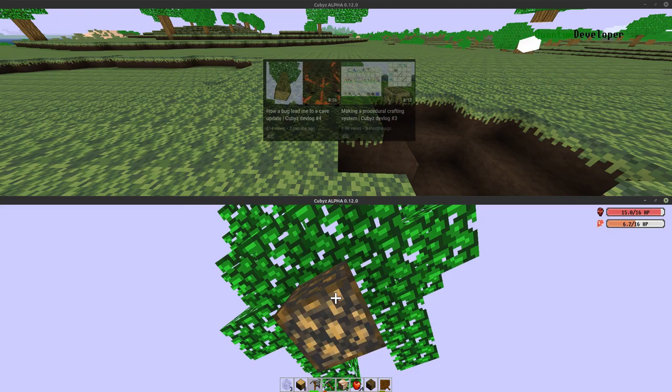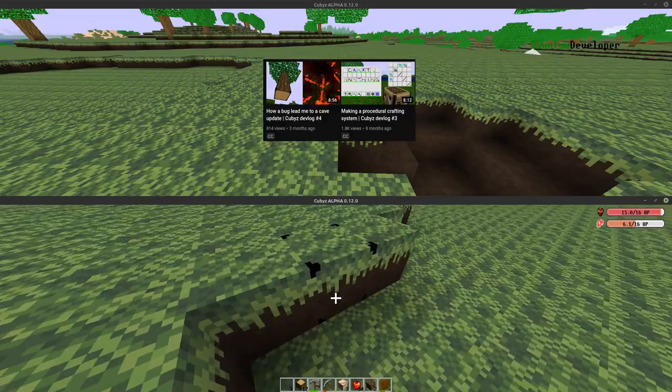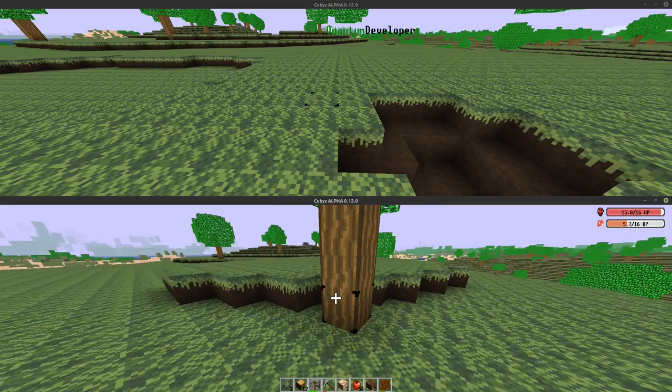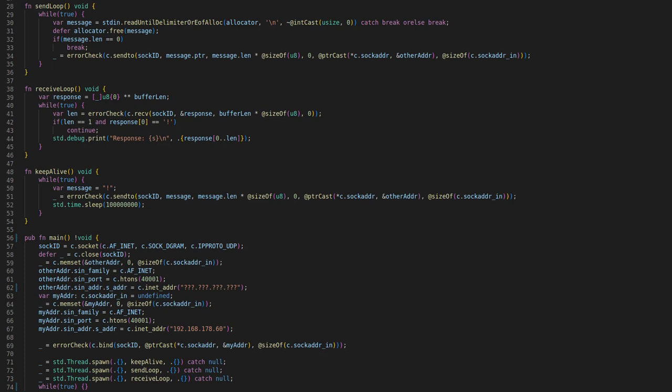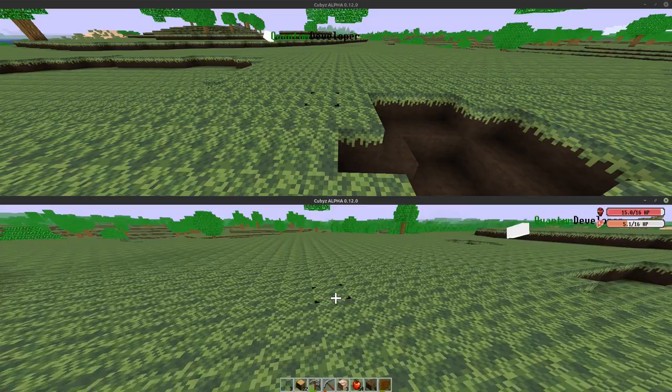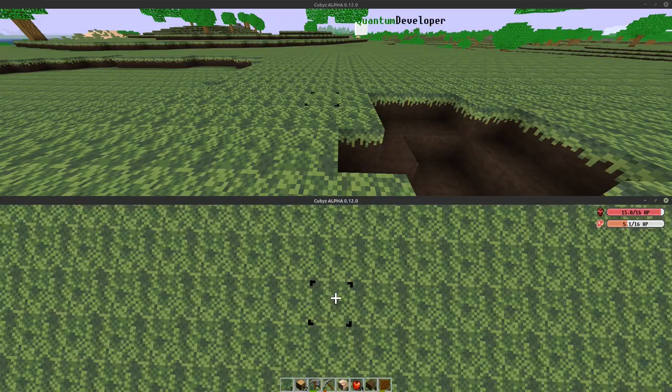Luckily I got diverted by terrain generation and toolcraft — check out my last videos for that. In April I was talking to a friend about multiplayer and he brought up UDP hole punching, and told me that it can be done without a server. I had to test that, so I made a little chat program with another friend that uses UDP hole punching, and it just worked. All we had to do was exchange our IP addresses. But how does hole punching actually work, and why is it needed?